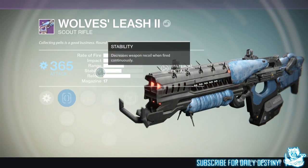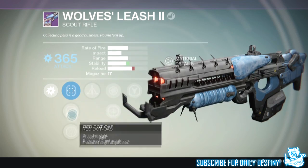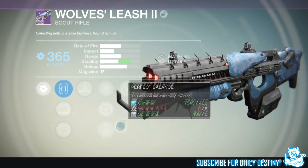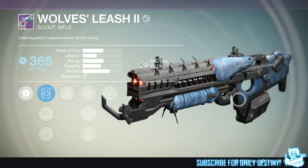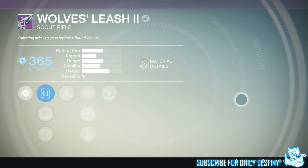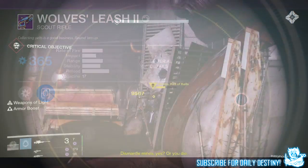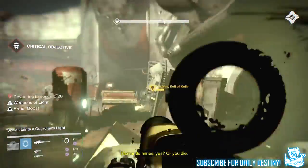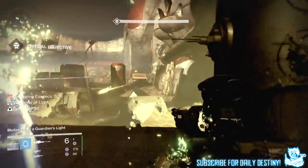The Wolf's Leash has the same mods as the standard version I already own, so I'll dismantle that one. What stands out most about this scout rifle is how fast it shoots — a lot like the old-school crucible B-Line Trauma scout rifle. I've also been told it's a beast in PvP, but that's something I'll have to check out for myself. It's got a super high fire rate so I'll check it out and let you guys know.